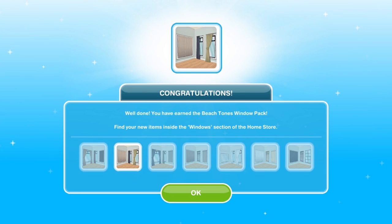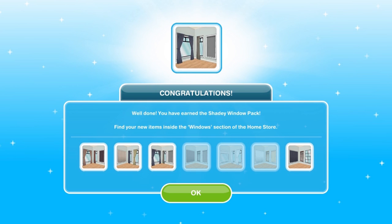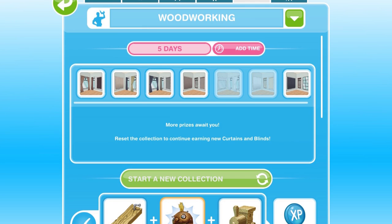Just keep going with collecting using the 5-hour option. There is no particular knack to getting the different collectibles — you just have to keep going, and you will probably get repeats. I got a ton of repeats, but just keep going until you complete the grid once. Don't forget to press the start a new collection button, and then continue through until you have gathered all 7 of the window packs.